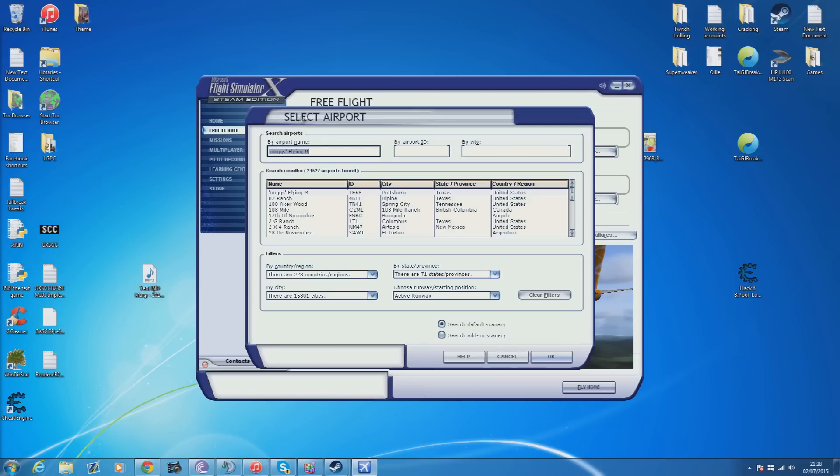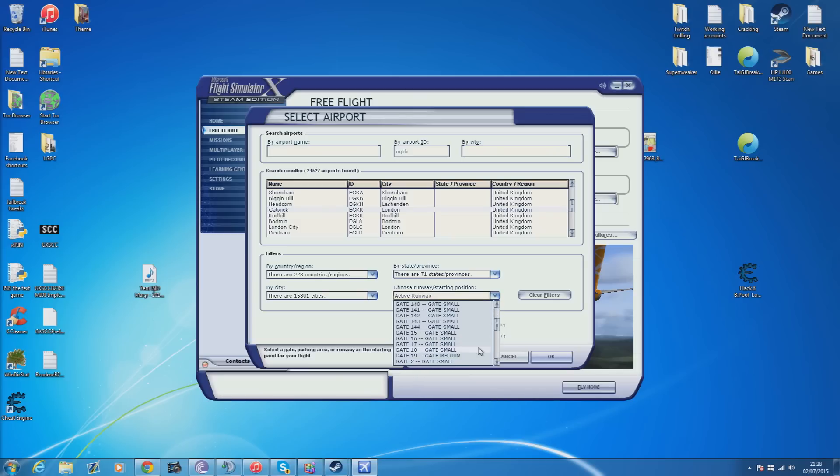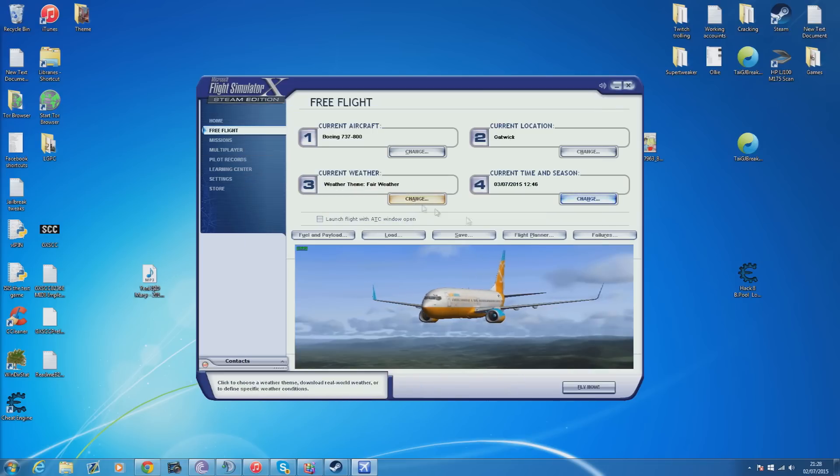So we're going to be doing a flight from Gatwick. We'll just choose our starting position there. We'll make it day just so it's easy — fair weather.